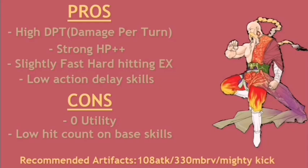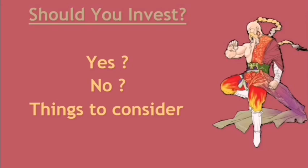Recommended artifacts for Yang are of course 108 Attack and 330 Max Brave, with Mighty Kick being a consolation prize. If Yang is one of your favorite units then you will max him out and you will not regret it. If you are just looking for strong units for your roster while trying to maximize the value of your resources, then you have more things to consider. Yang is just a really selfish DPS similar to Shadow but more AoE oriented. If you are looking for strong physical melee DPS then Yang can fill that role, but if you've already invested in Shadow and Lightning, or if you are planning on building Jack at the end of the month, then I would not recommend spending your resources on Yang.